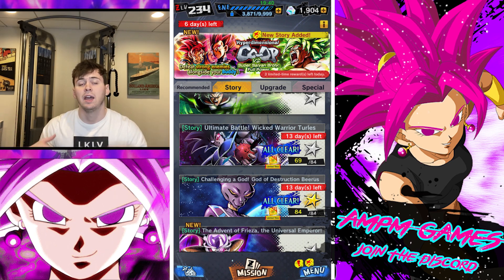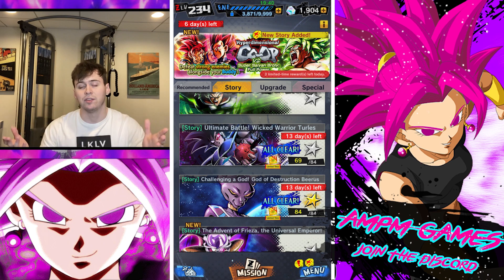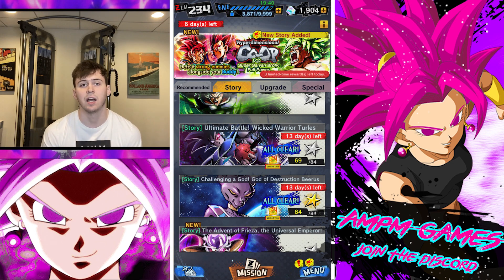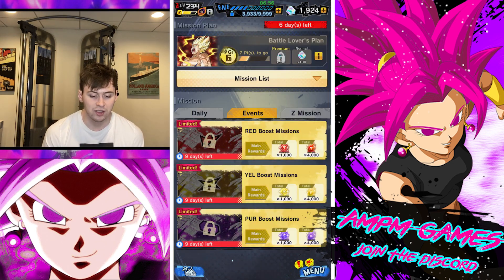Then we have the Beerus and Turtles story missions returning. If you haven't beaten them, go through those to get the CC. If you have done them, this is where you can get your adventures. The Turtles give the seven-hour adventures and Beerus gives the three-hour adventures, so go grab whichever length you're looking for.